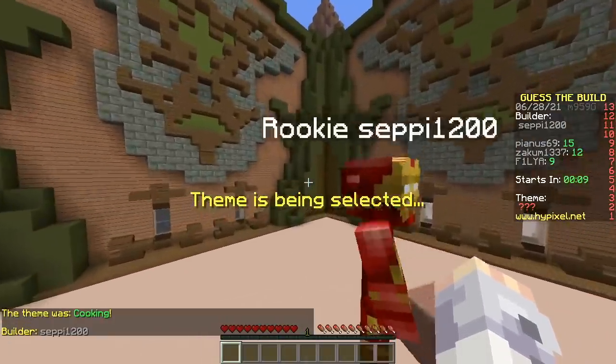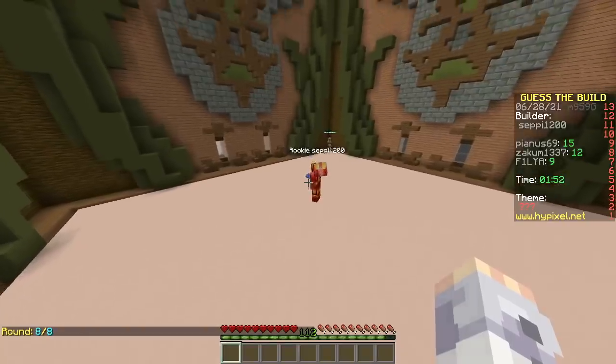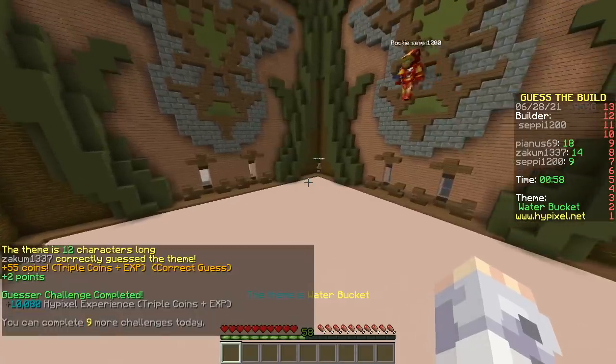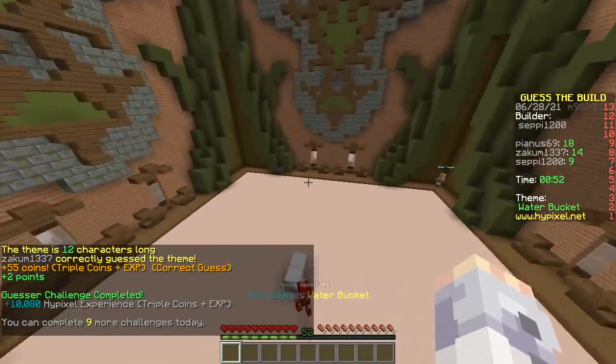Last builder, Seppy. Nice Iron Man skin. Water bucket. What? Oh, water bucket! What a way to end the first round — you win!